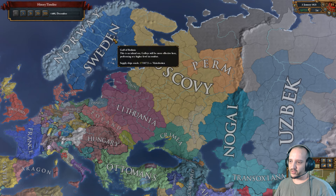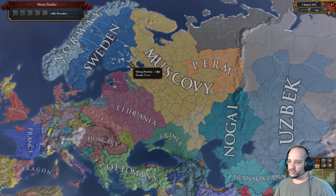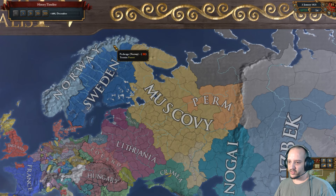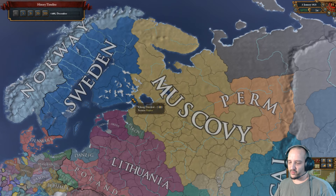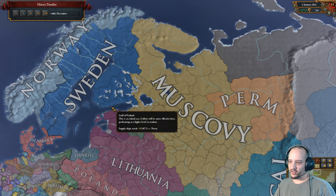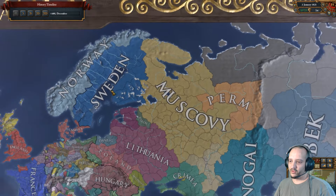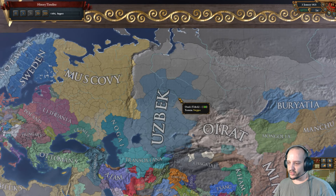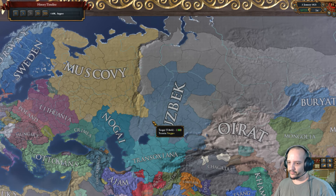One trick you can do: eventually Sweden will become disloyal — support their independence and Sweden will probably declare war on Denmark. Once you're guaranteed Sweden is going to win, separate peace and break the alliance so Sweden doesn't have time to build a strong alliance. Make sure before they declare war that you have an interest in this area. Also, for Finland — if you do it properly you'll get mission claims on all of Finland and can take all of it in one go. I'll eventually move my trade capital to the Baltic Sea.